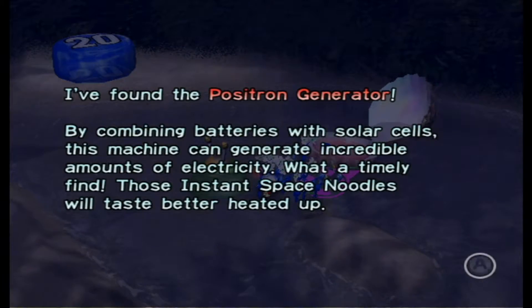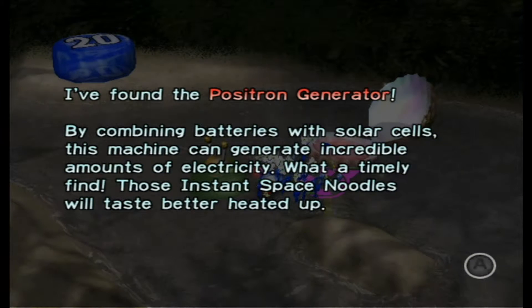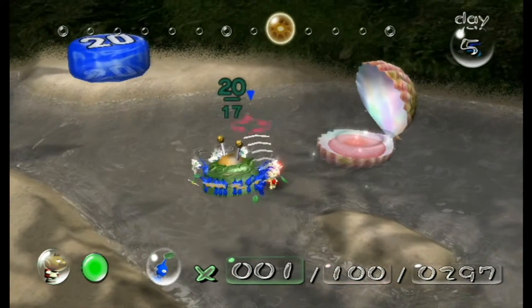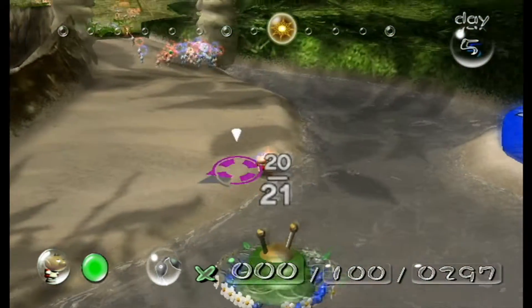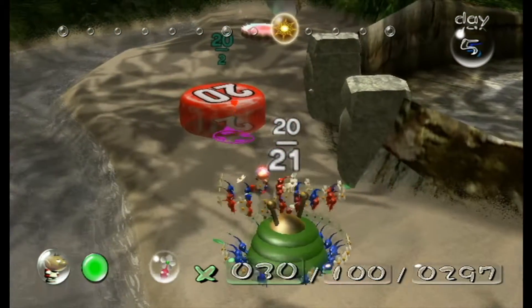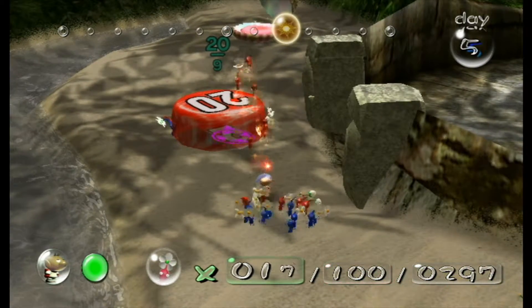Positron Generator. By combining batteries with solar cells this machine can generate incredible amounts of electricity. What a timely find — those instant space noodles will taste better heated up. Why now though? We already have the Eternal Fuel Dynamo which literally has infinite levels of energy. I don't know if Olimar's just stupid or what. Maybe I'm stupid — who knows. I'd run a let's play channel.